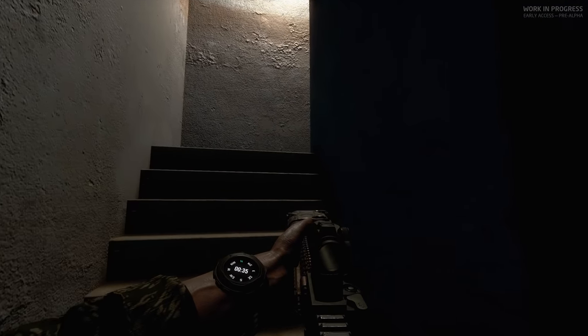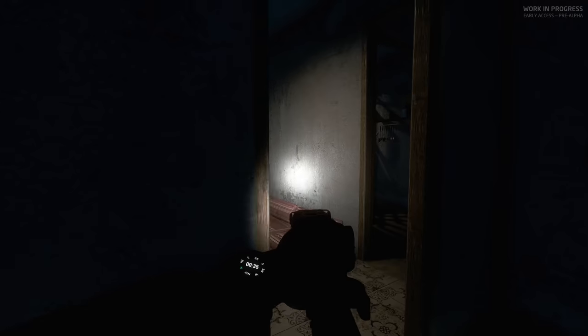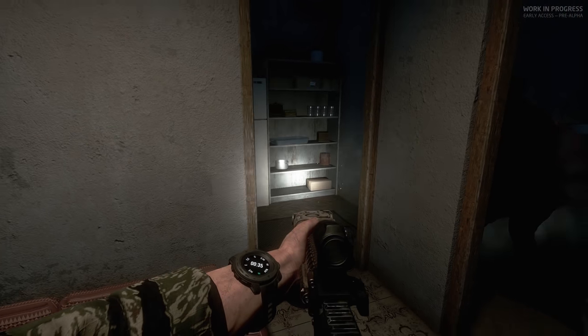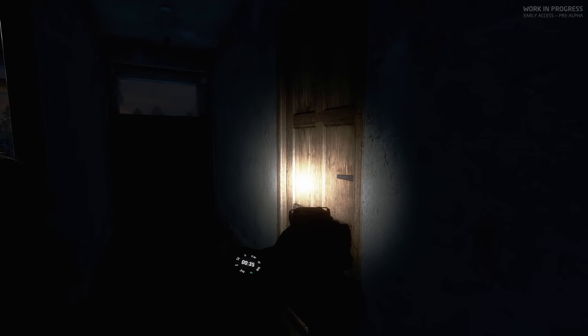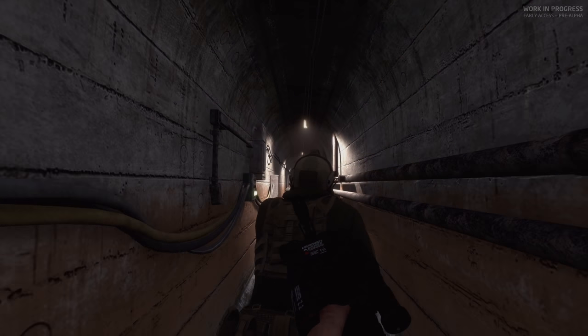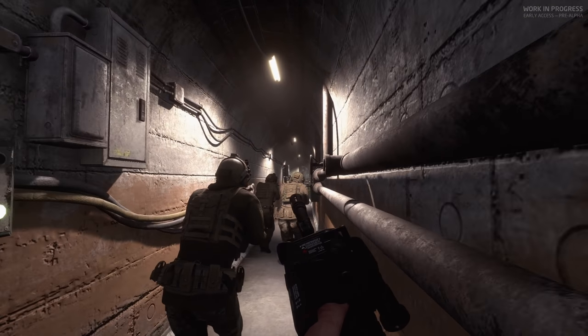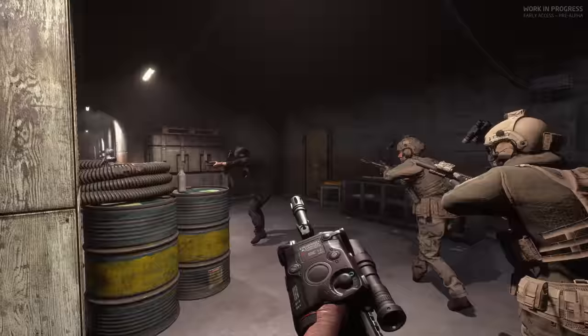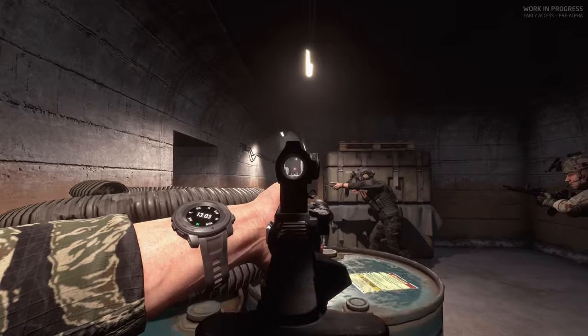Creeping stairs. Contact right. Open door left is clear. One downstairs. Watch your left. Watching right. Priority is left. Holding right. Dry hole. Push the follow on. I'm on your right shoulder. Contact front. Fine left. Question right.